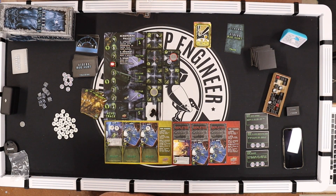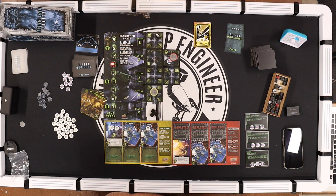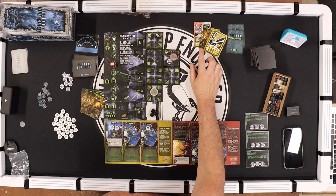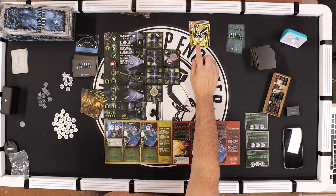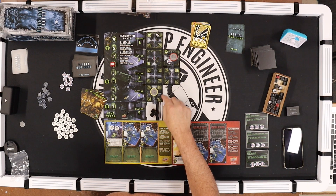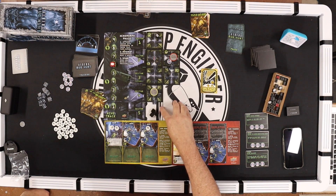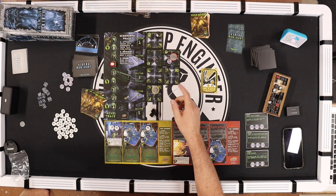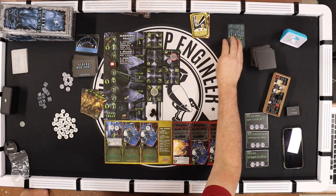Drake uses his ability when xenomorphs move into his tile — he can deplete to shoot at them during the move phase. I'll have him move here and that's all for his action since he moved. He already breached, so he's done.